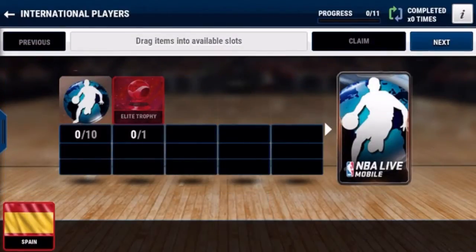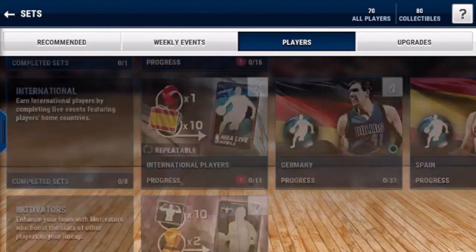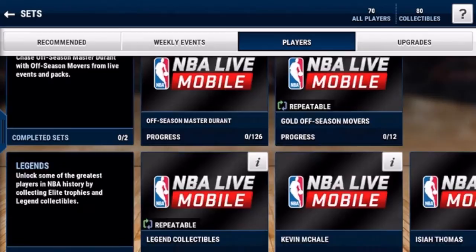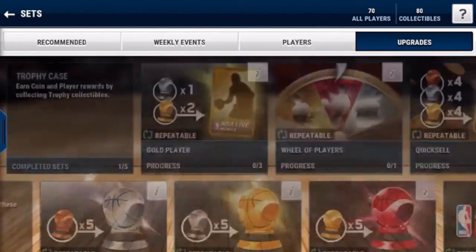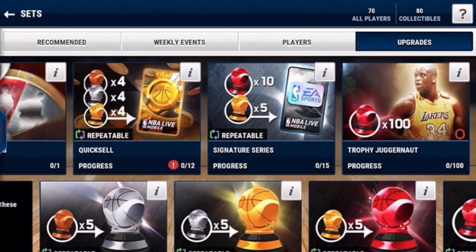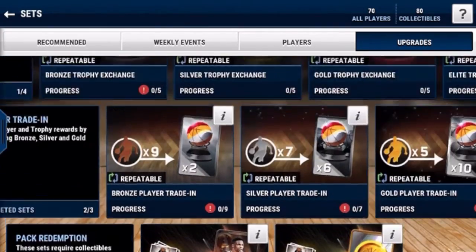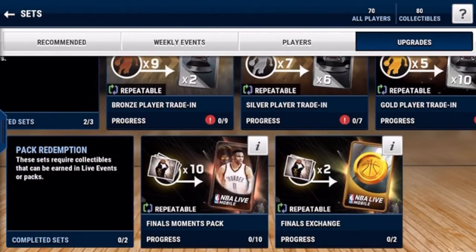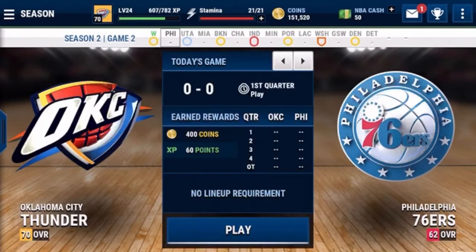All the sets that are based on live events — you definitely want to be trying to do all of those, because those are in your favor. All these player sets, they're not good, not bad, just okay. Pretty much the best one to do is quick sell. Don't really trade any of your trophies in — if you have bronze trophies, I suggest just selling them directly. That's the best way to make coins.